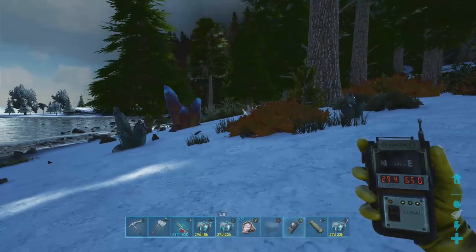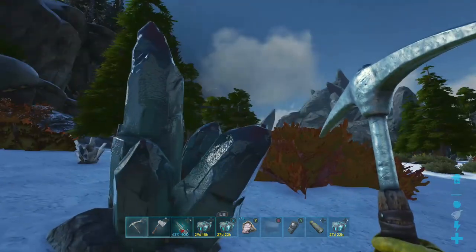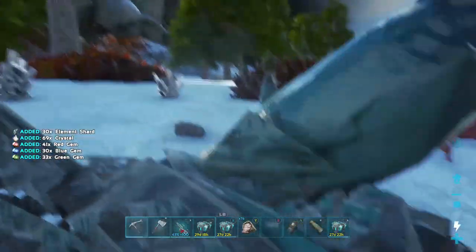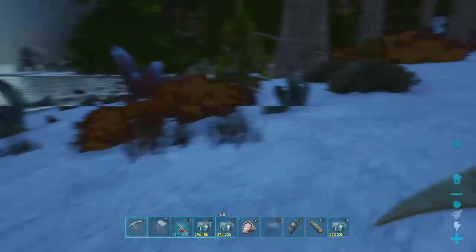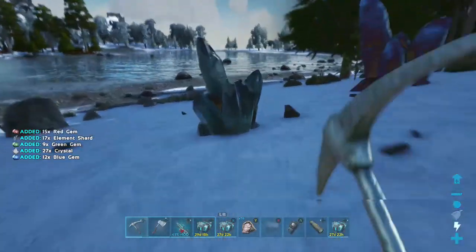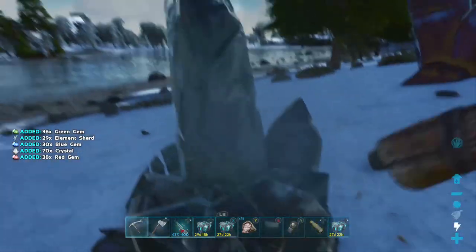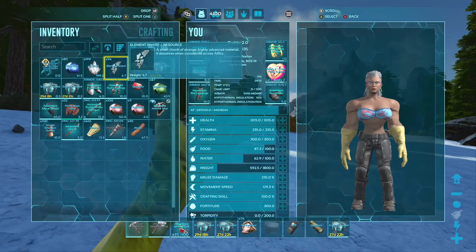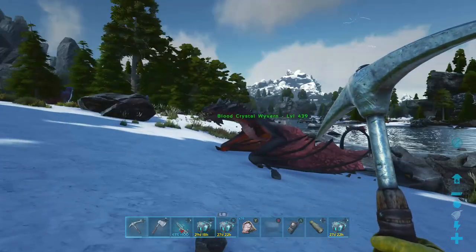There are two small and two larger crystals here, so we're going to use the pickaxe on those to find out which one gives us the most element shard. From those four crystals, looking at inventory now, we have 94 element shards — that is the amount we got using just the primitive pickaxe.